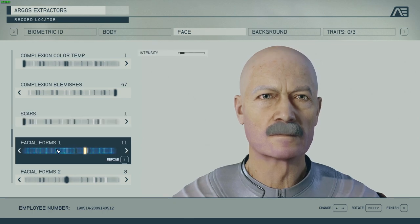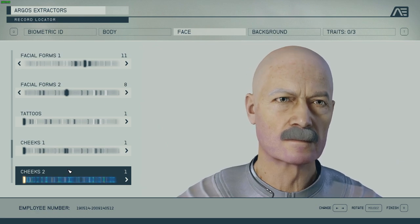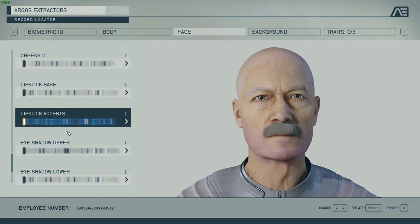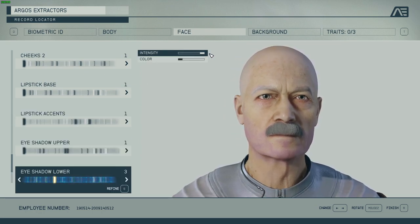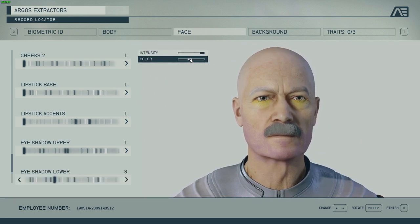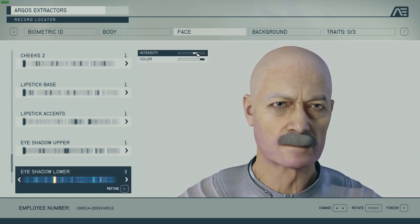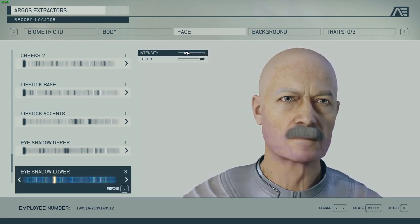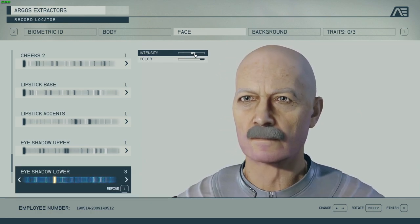Eyeshadow is more something for the girls; however, for eyeshadow lower I'll go with number three. First I'm going to increase the intensity to see what it is and go for some dark, then I'm going to lower the intensity so it looks like he has dark sags under his eyes — like he's been to some places, worried about things you haven't even known yet.